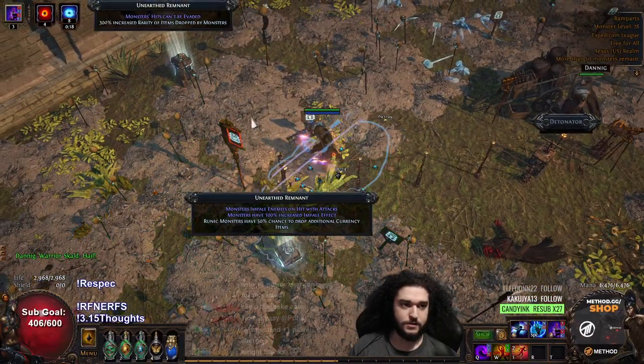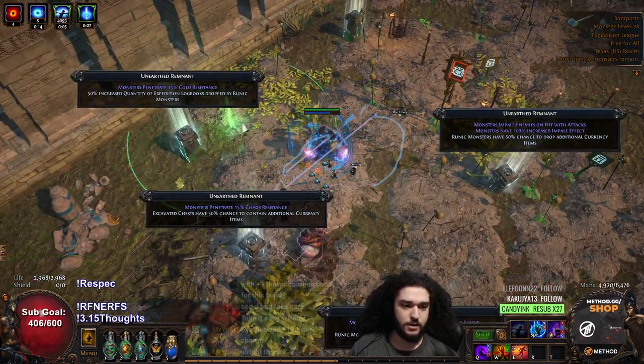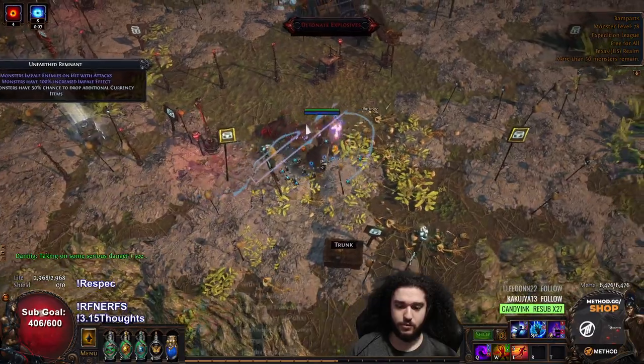So we've got Impale on Runic Monsters, Extra Currency, Rarity on Monsters, Logbook on Runic Mobs. These should both be pretty no problem. Let's go for some Runic.